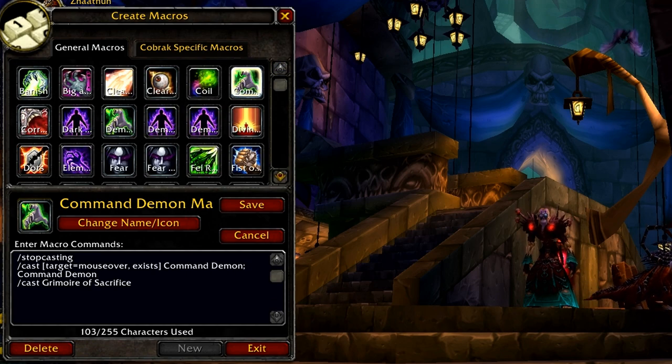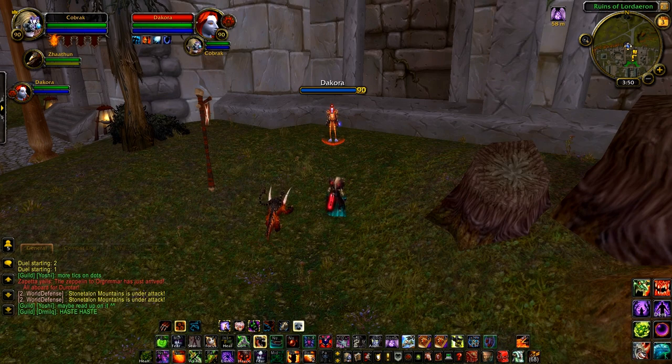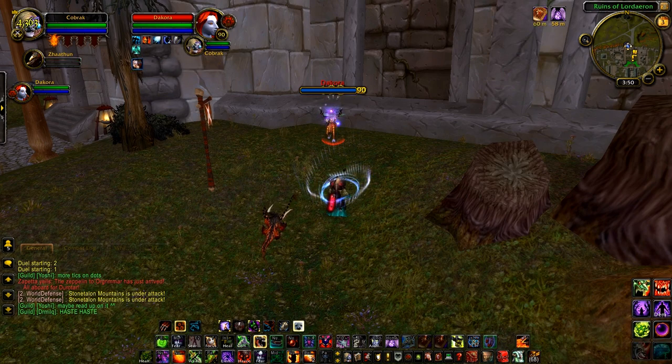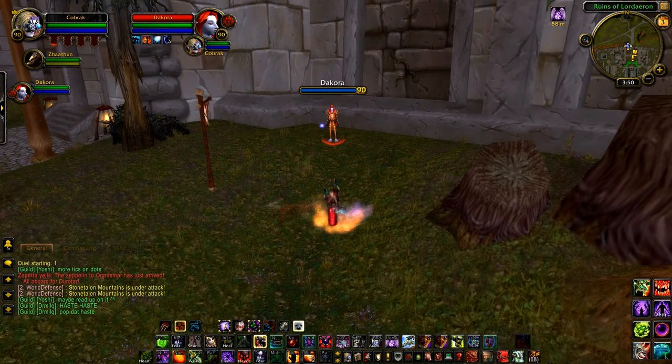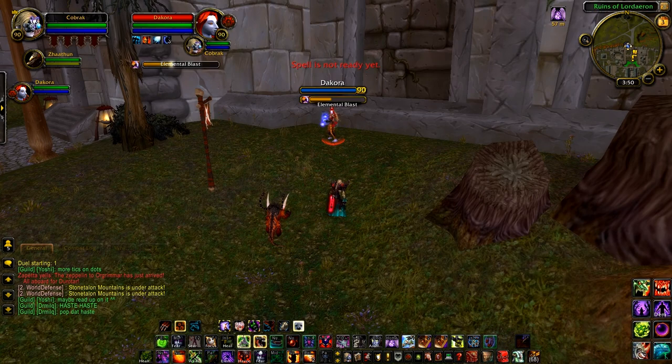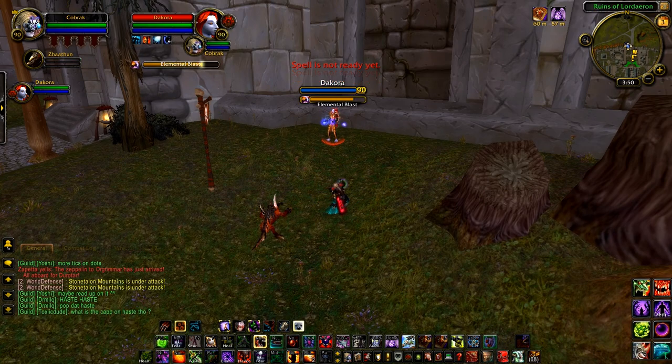The next is a very interesting macro I made recently — the Spelllock Sacrifice macro. What you do is start out with the Felhunter summoned. Now when I Spelllock a target's cast, notice that I sacrifice my Felhunter at the same time. Then when they try to cast again, I have a second Spelllock, as this one doesn't share the same cooldown as my pet's. This is actually quite OP if you learn to do it mid-fight, as if you have a spare Ember you can always use Flames of Zoroth to res up your pet and do the whole sequence again — Spelllock with your pet, sacrifice your pet, Spelllock again.